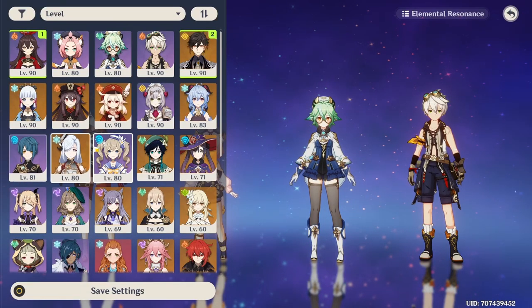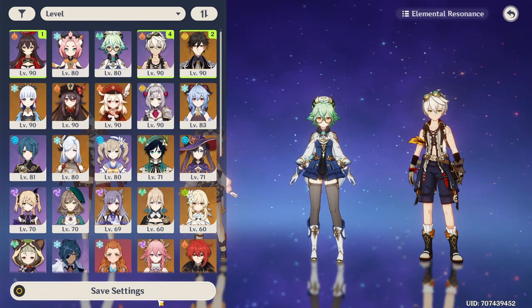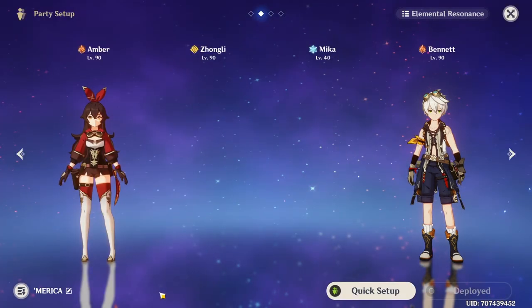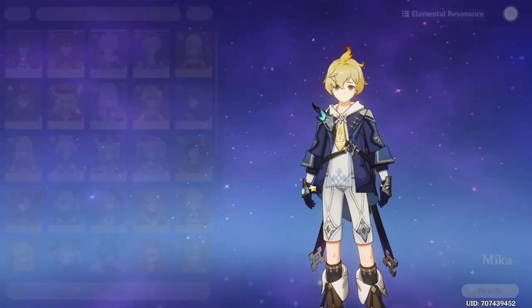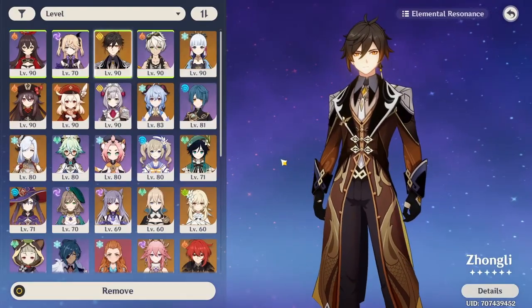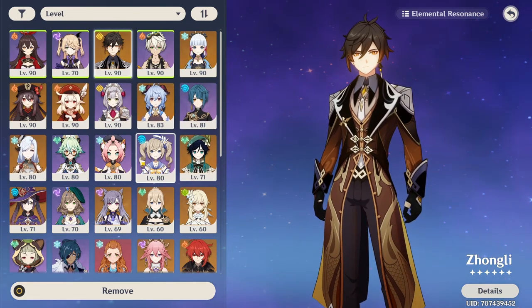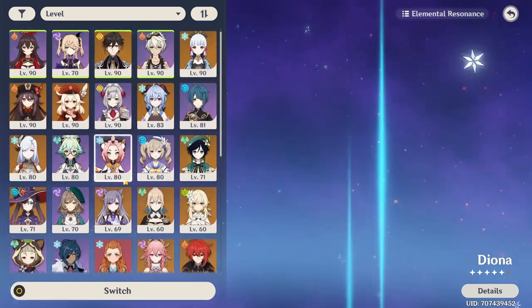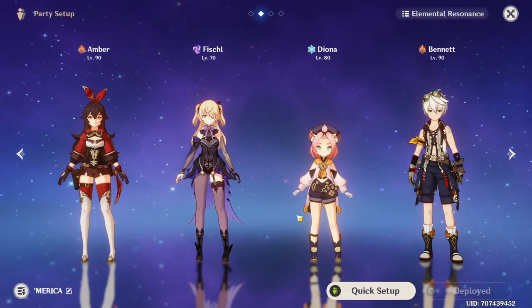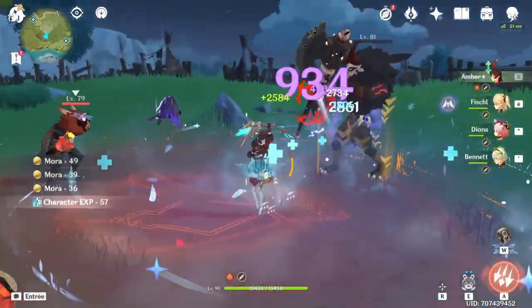In that setup, Amber is the main DPS. If you have Zhongli, take him for the physical resistance shred. Mika is viable here and better at higher constellations. Bennett or another Pyro is recommended for the Pyro bonus. Or you could go with Superconduct Amber — with Amber, Fischl or Raiden, Mika or a sub-DPS support like Diona or another Cryo unit, and Bennett or Xiangling for the last slot. Not gonna lie, your support might deal more damage than Amber, but she is here for the spirit.